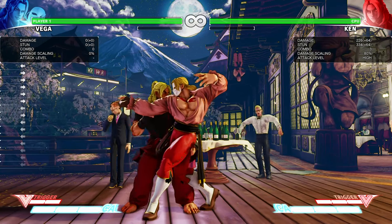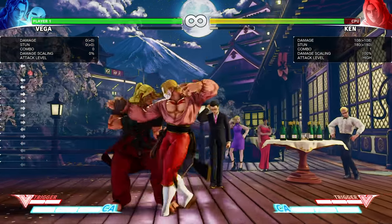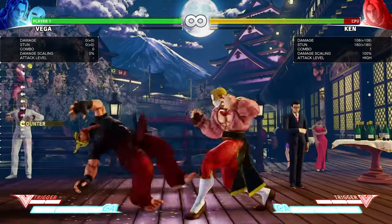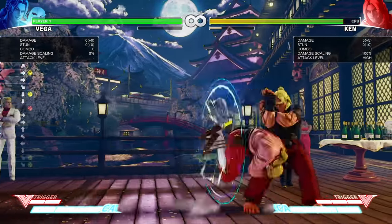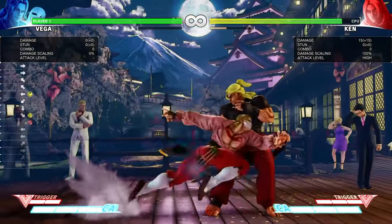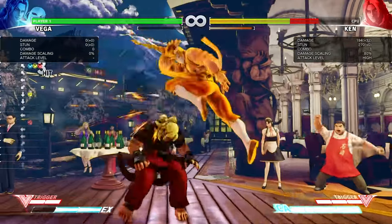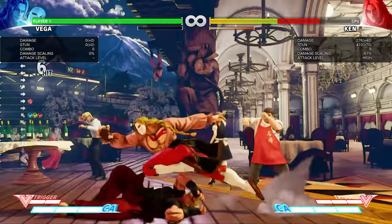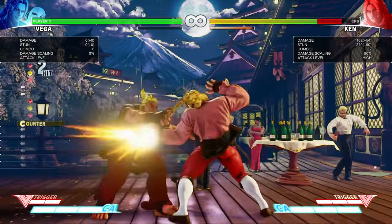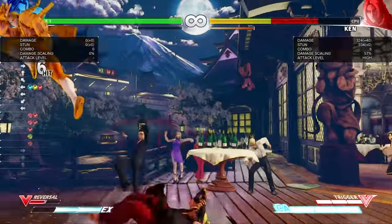Now we're gonna cover his combos off of counter-hit heavy attacks — only those that do not cause crush counter. Standing fierce is a really good move. The combos you can get off a counter-hit standing fierce are crouching medium punch, but you're too far for light and medium Crimson Terror, so you're gonna have to go for EX Crimson Terror or EX Barcelona. Another better combo: if you get a counter-hit, go straight into his target combo, then Z-Trigger or EX Barcelona.